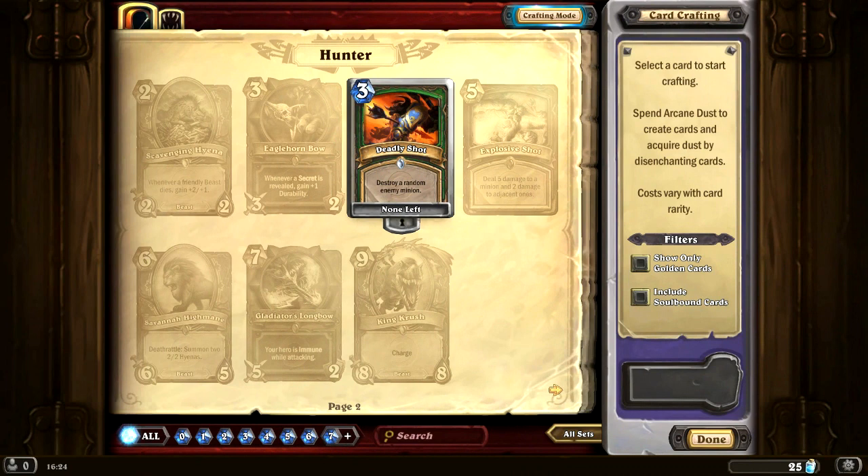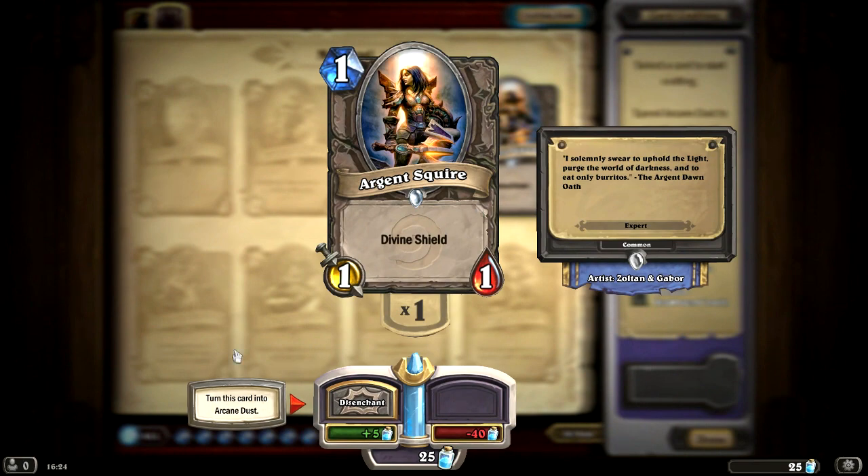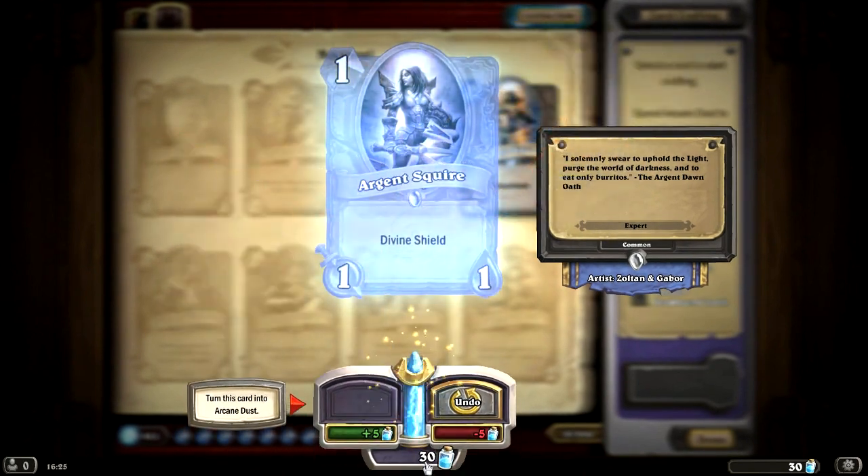So let's look through our collection and start turning cards we don't want into arcane dust. I think we want to hang on to Deadly Shot — that's a pretty good card. Argent Squire, the 1-1 with Divine Shield... I'm going to dustify this bad boy. Let's turn him into 5 arcane dust. We want to disenchant this card. There we go, we're up to 30 arcane dust now. Sweet.